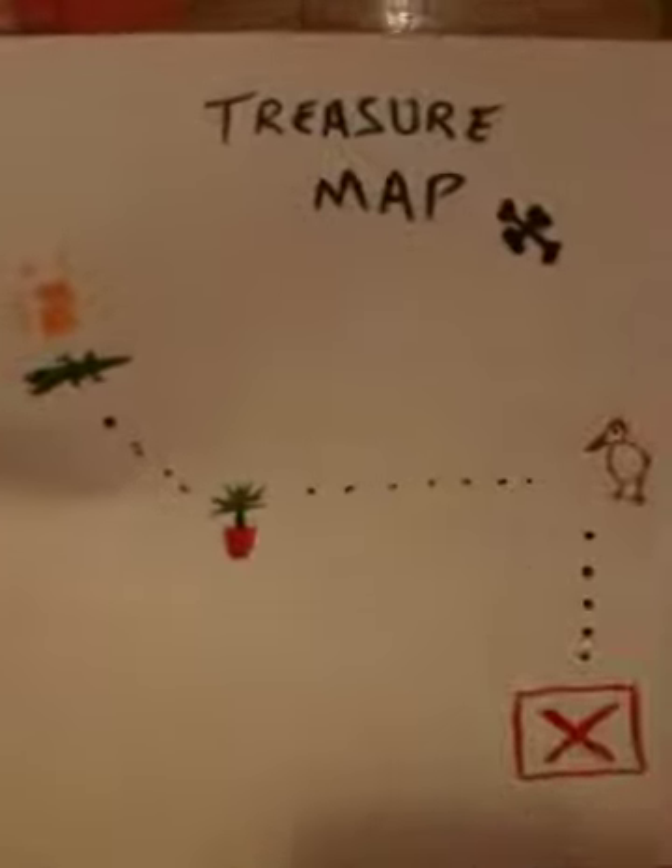Hey Heike, you're on top of the X. You have this treasure map. You're starting right here with the X. You need to find the treasure. Hold the map and go find it. Go!